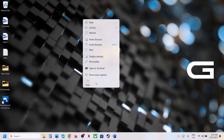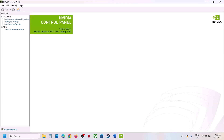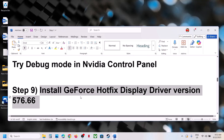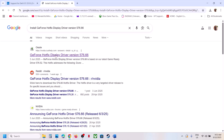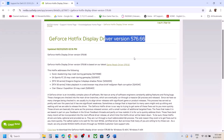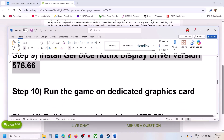Also try Debug Mode in the NVIDIA Control Panel. Right-click the desktop, select Show More Options, then NVIDIA Control Panel. Once open, click Help at the top left, then put a check on Debug Mode. Launch the game and check. Also try installing the GeForce Hotfix Display Driver version 576.66 — search for it on Google, go to the official NVIDIA customer help site, download it, run the EXE, select the Custom option, put a check on Perform a Clean Installation, restart your computer, and check.